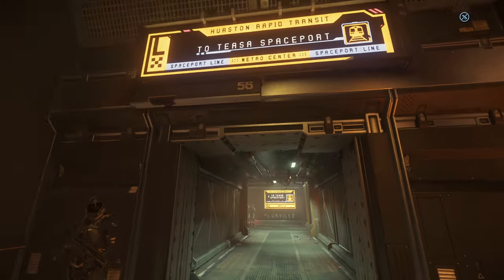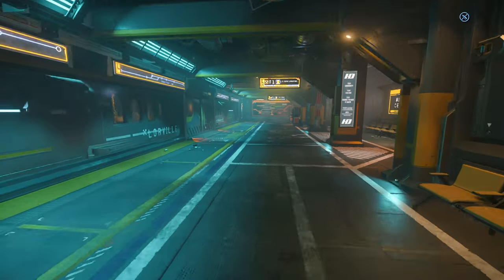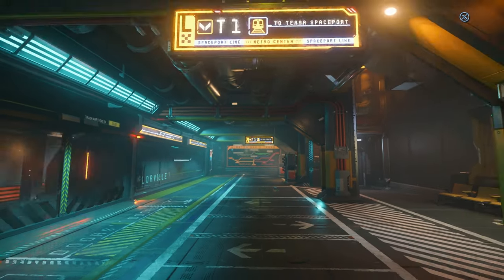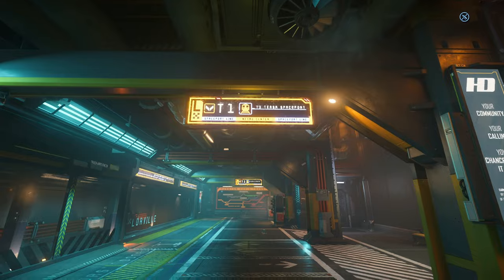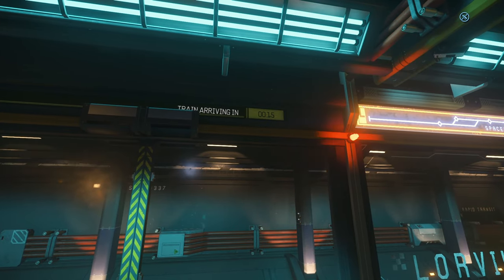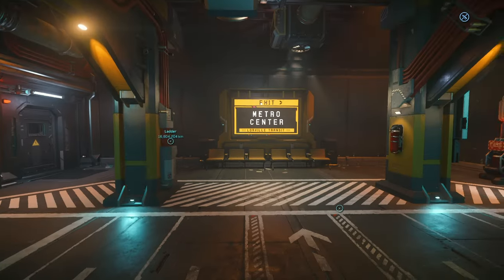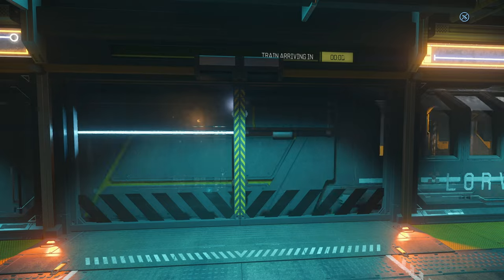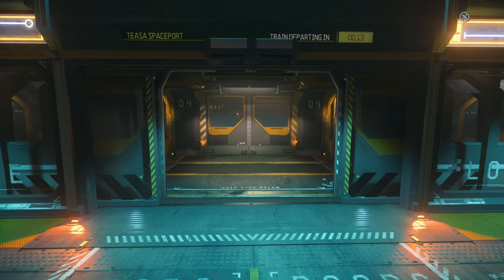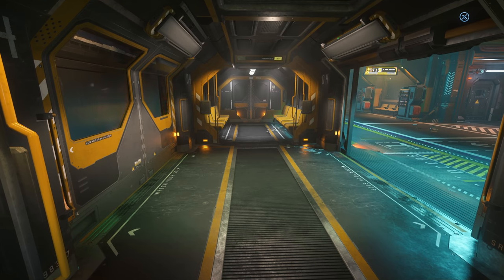Go down in here to the TISA spaceport. Through customs, and then you see that the train is here — you do have to wait in real time for it to come back. But don't worry, it's pretty frequent, just 10 more seconds or so. And here it is — opens the doors, you get in, and you wait. Everything takes time in this game. Welcome to Star Citizen.